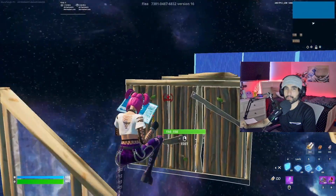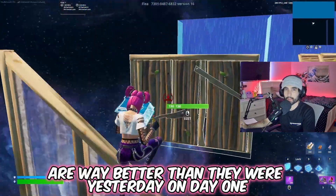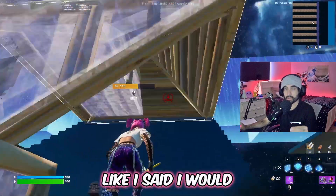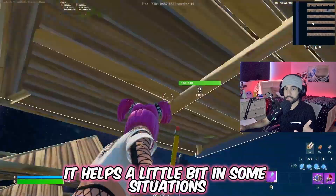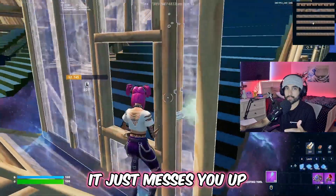My top corner edits, or peanut butter edits, are way better than they were yesterday on day one. I was working on my speed and endurance, doing lots of triple edits and quad edits in a row. Also, somebody in the comments told me to use my blueprints — it helps a little bit in some situations, but on the course it can mess you up.